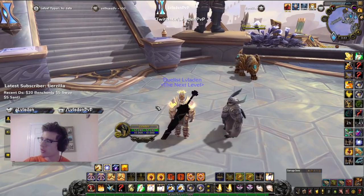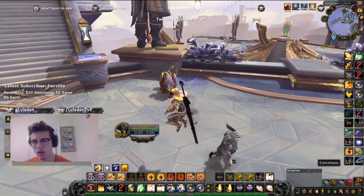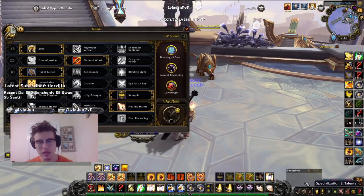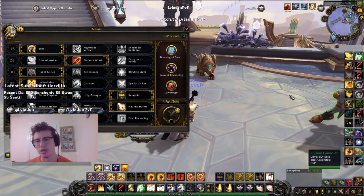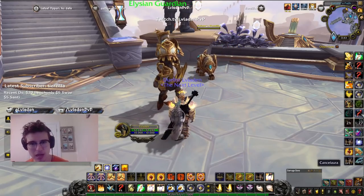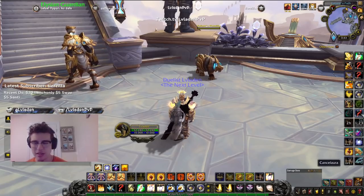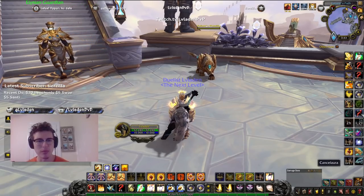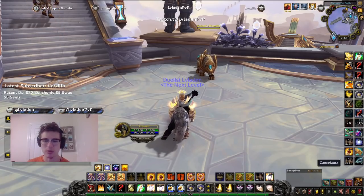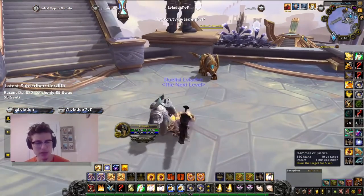My middle mouse button — which I find frequently breaks on all the mice I've used, maybe I hit it too hard — is bound to cancel aura for Blessing of Protection and Blessing of Freedom. Essentially what that allows me to do is stop mages from spell-stealing my BOP: if I BOP out of a stun I can instantly cancel it, or if I'm Freedoming out of a root and want to cancel it immediately so it doesn't get spell stolen.